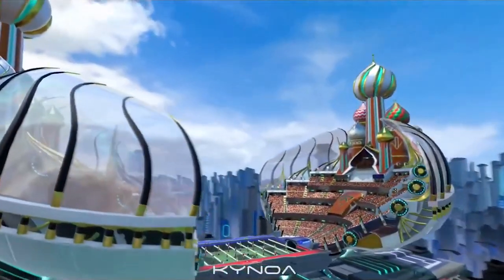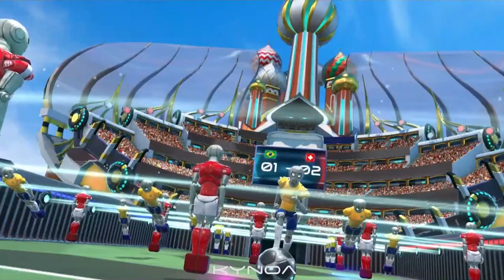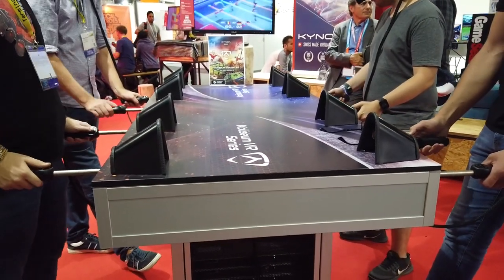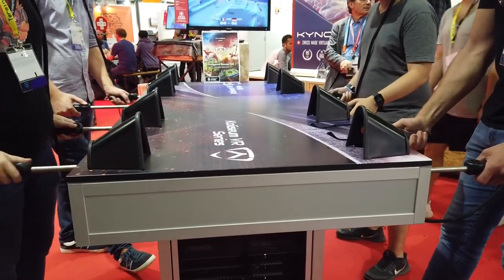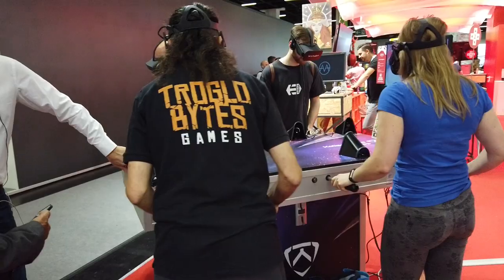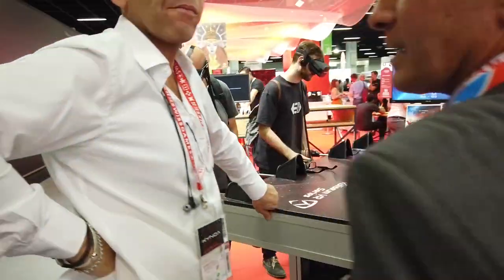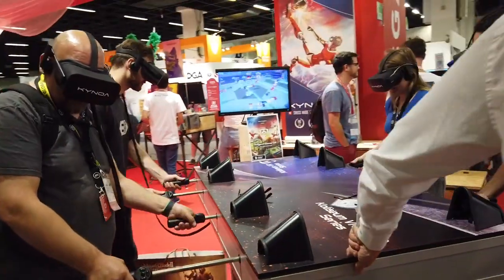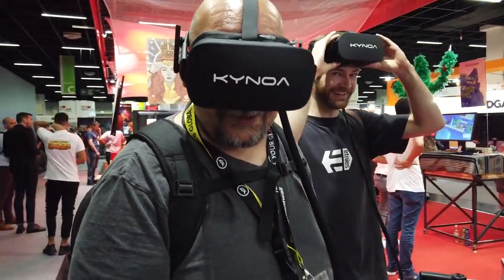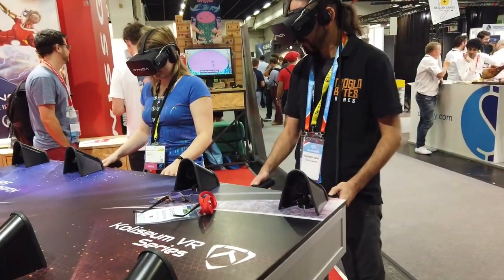You can see the people you're playing with represented as holograms on the edges of a stadium with a huge crowd around you and scoreboards at either end. This was a really fun local multiplayer experience and after each game we just wanted to play another round. You can play Colosseum Soccer VR without the fuzzball table as it's available in early access right now on Steam, however using the table is really what made this game so much fun.